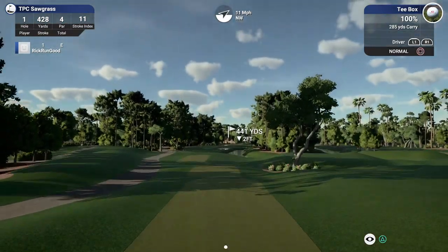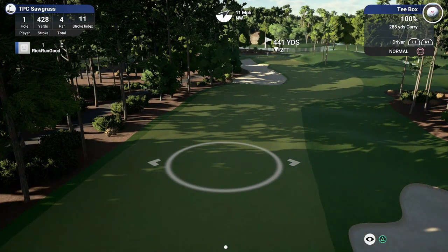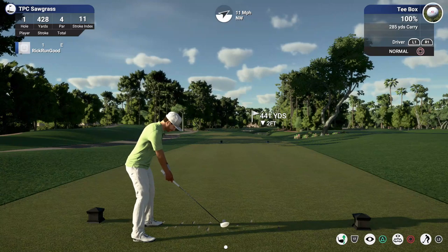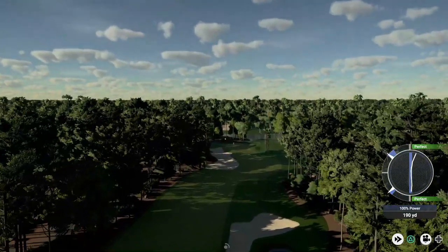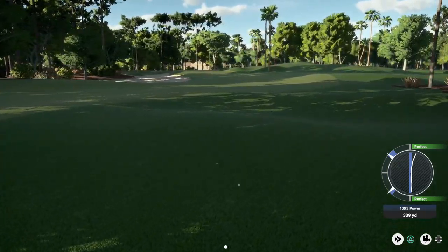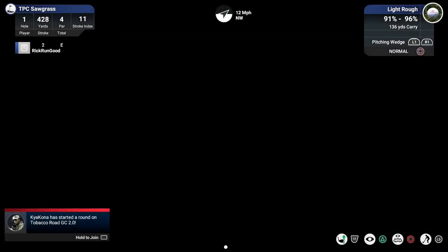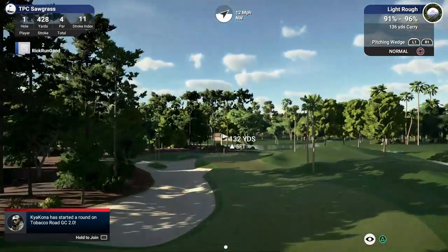TPC Sawgrass from the tips, this is number one. I'm downwind but I can only carry this driver 285 yards. I'll get a little help from the wind and some rollout, so this should be over 300 yards. I didn't put a great swing on it — I pushed it a little bit and that's going to stick me in the right-hand rough. That was a 309-yard drive, about as far as I can hit one in those conditions.